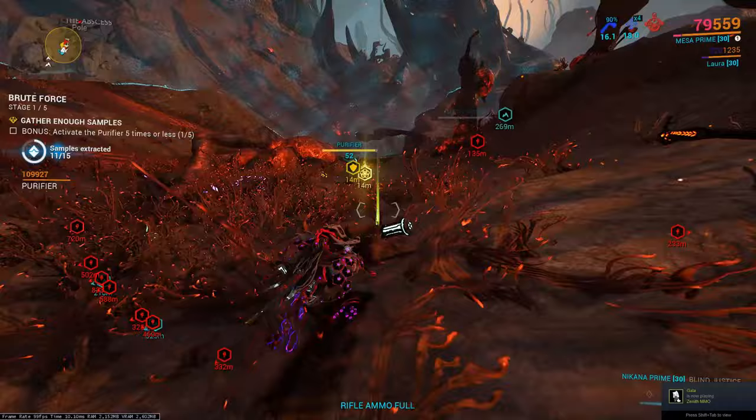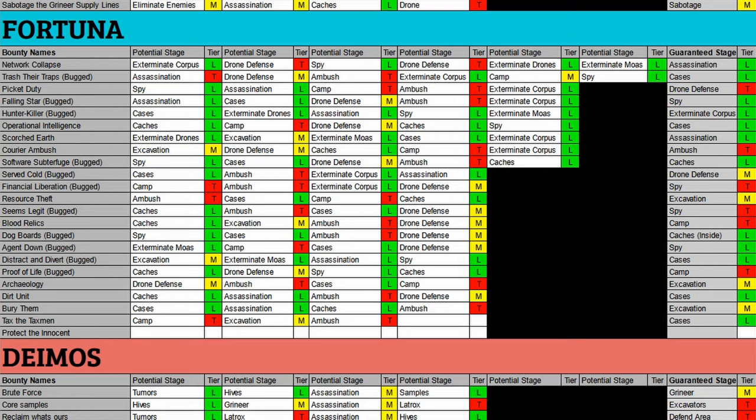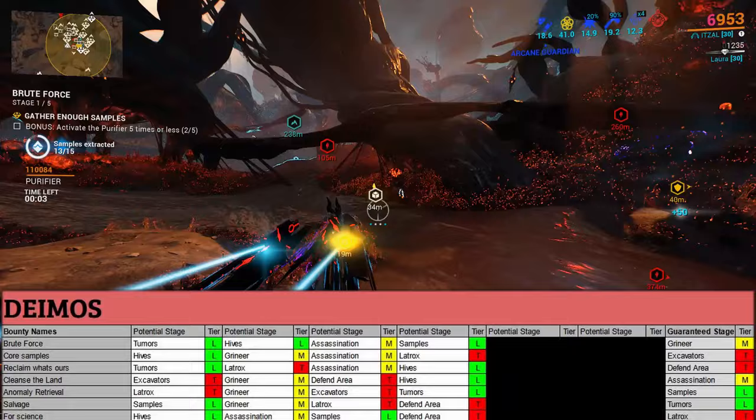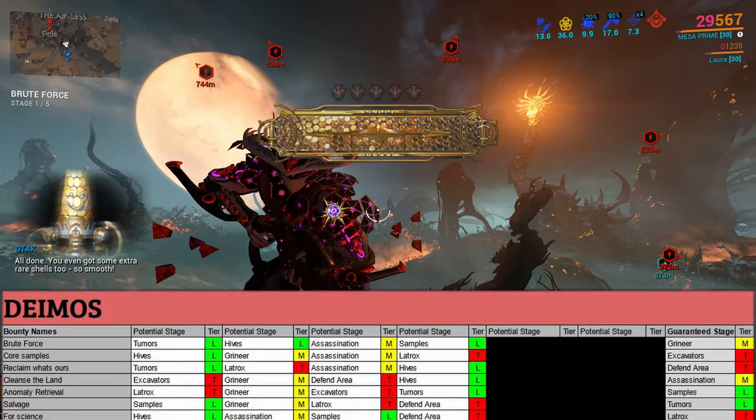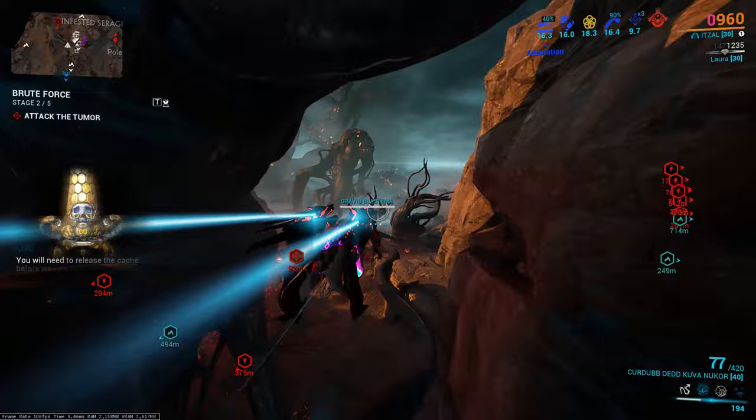Through the previous two videos, we talked about a spreadsheet I created that has all the possible bounties and expected objectives that can spawn in them. Luckily, Deimos has an incredibly small amount of different bounties and objectives, meaning it is very easy to get what you want and farm bounties super efficiently compared to the other two open worlds. Deimos really brings rolling bounties into its own.